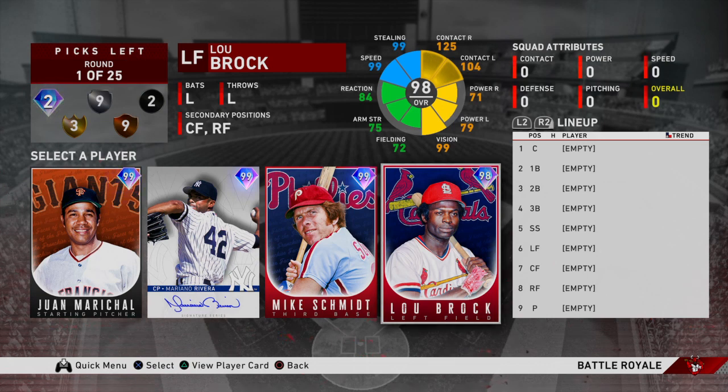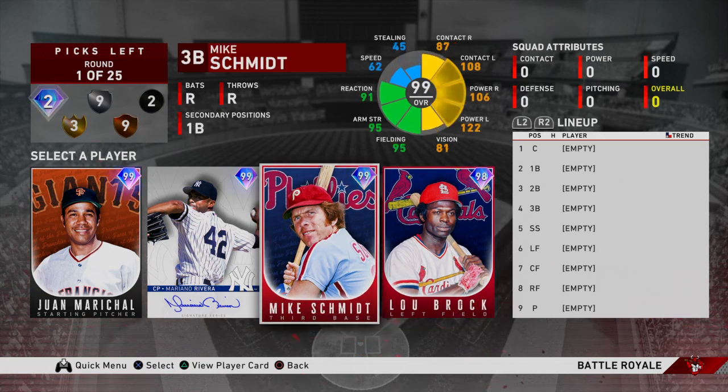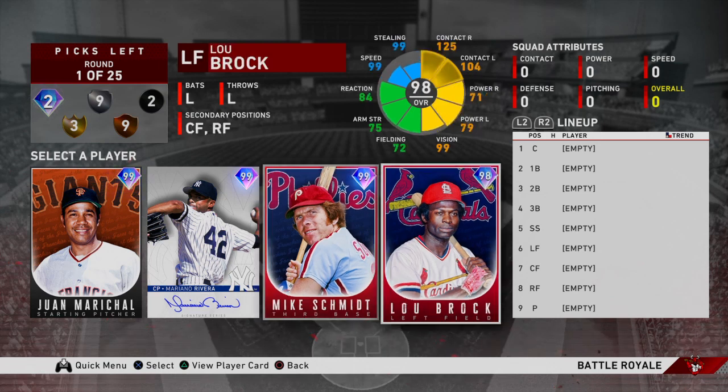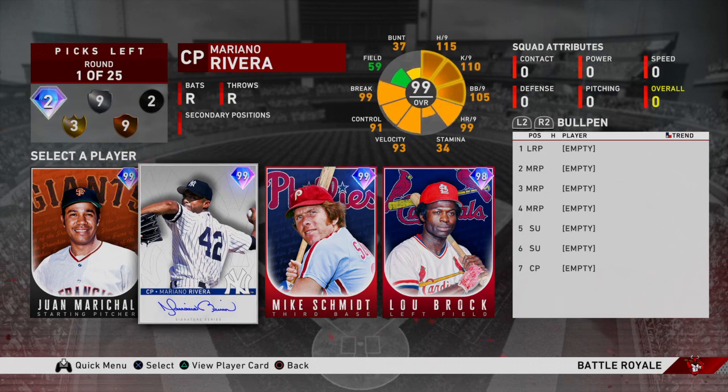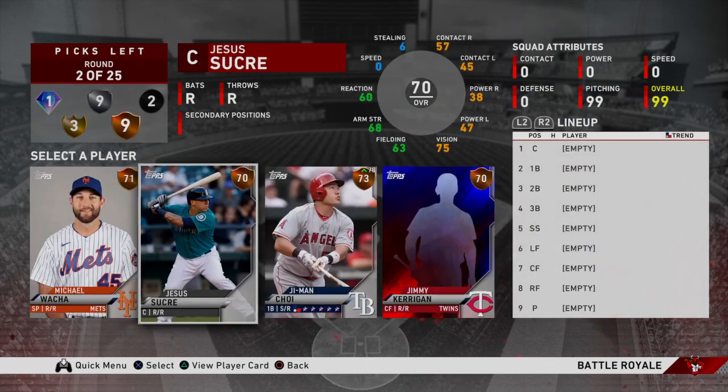I'm going to go Rivera right here, because I still want to wait a round and see. There are some good third basemen — if I take Schmidt I can probably rule out Sano, if I take Lou Brock I could probably rule out Schwarber. I want to see the bullpen. I'm going to take Rivera and see who I can gamble and get.